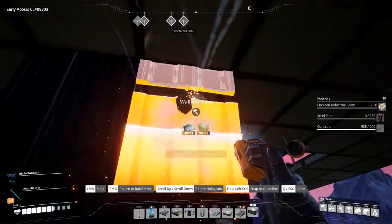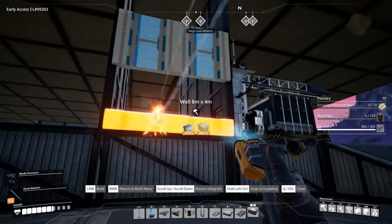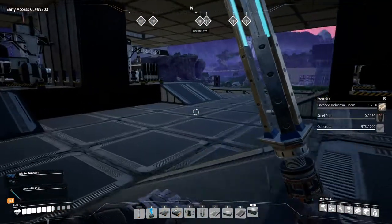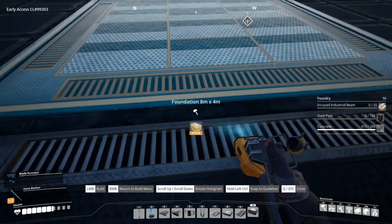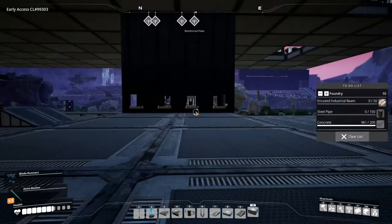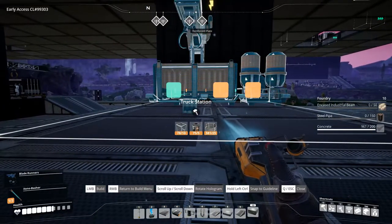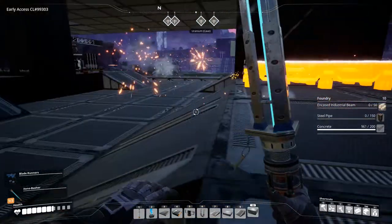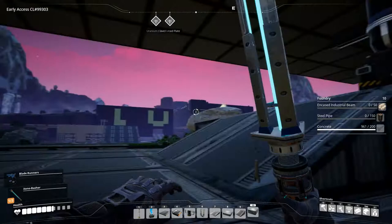We'll leave them all up here, and here, and on one side we'll do as well. We need to get some lifts in there, so we'll only do it on one side. And then we need to get another truck station in. There, and there we go. So that's four truck stations.